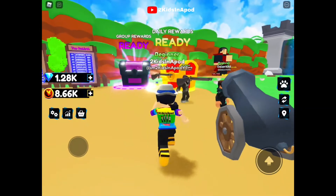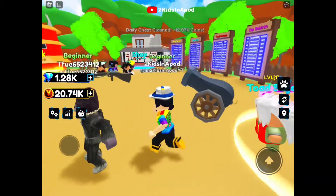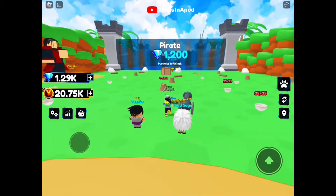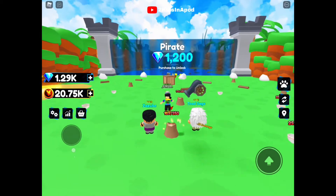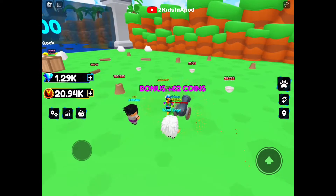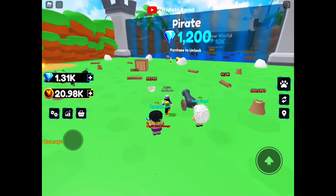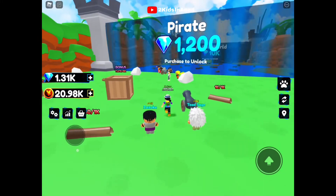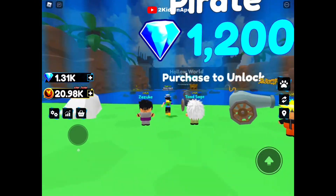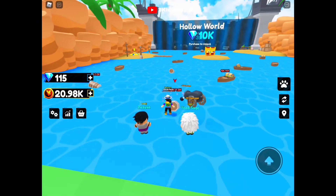Now let's go get our daily rewards — yay, we got more money! Now let's head to the next world. If this is your first time playing, you don't have to do anything special, just get closer to it. To get gems quicker, get the bowls — that's the best way. Going to the Pirate world — purchasing — yes! We have unlocked it!